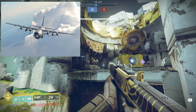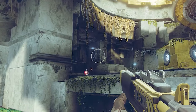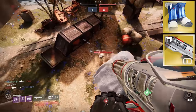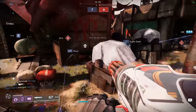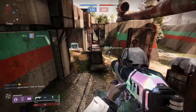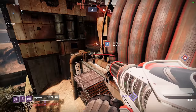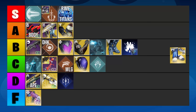Is that an AC-130 gunship overhead? No, it's just a silly Titan pretending to be an airplane. These Titans love to take the fight to the air by donning the Lion Rampant exotic boots and the Sweet Business machine gun. This hilarious combo means the Titan can hang out gliding in the air seemingly all day long while firing a hail of bullets towards the enemy. If you want to truly roleplay this fantasy, you can even equip a special ammo grenade launcher and a heavy rocket launcher for extra firepower. Although it's full of laughs, this playstyle isn't exactly effective so I'm going to put it in the F tier.